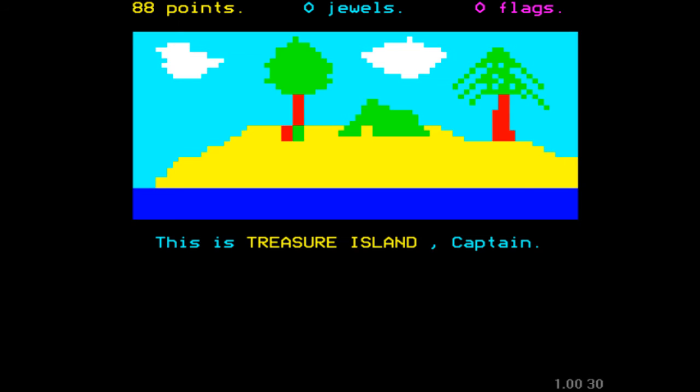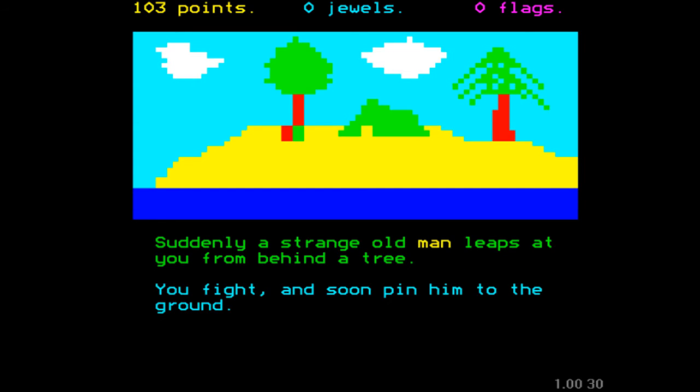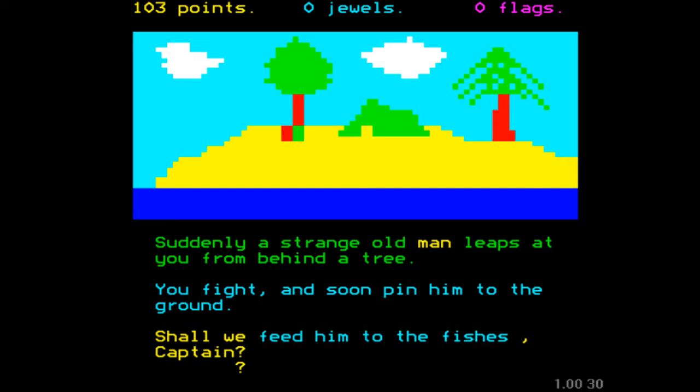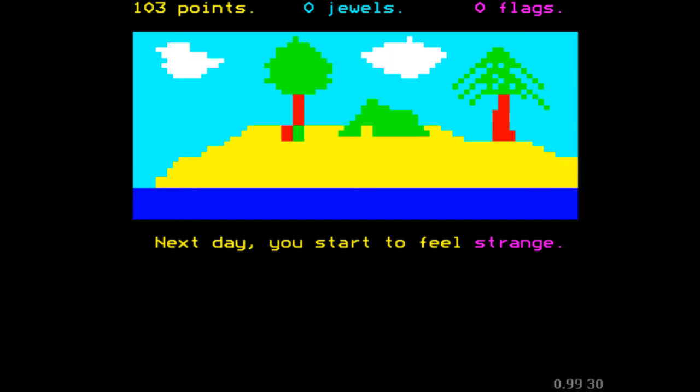Look at that — this is Treasure Island, Captain. Good food and water, let's have that give us a few more points. And anything else, perhaps, on Treasure Island? A strange old man. We fight him and pin him to the ground. Shall we feed him to the fishes, Captain? Well, given that this was a children's educational game, I'm going to suggest that no... Oh, whoops. I got my function keys mixed up.